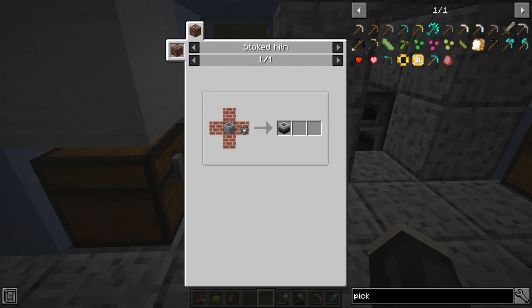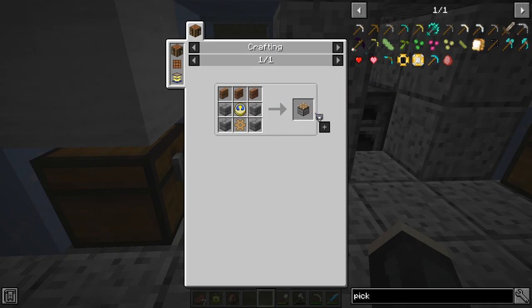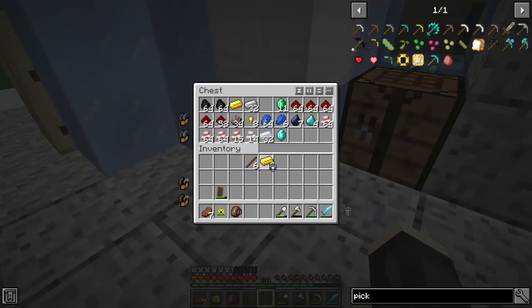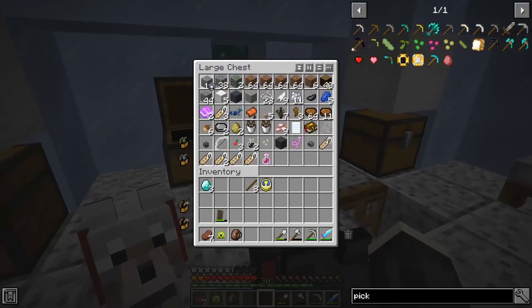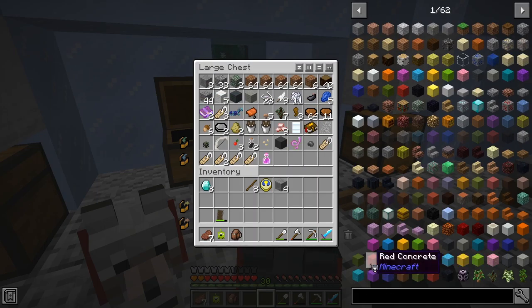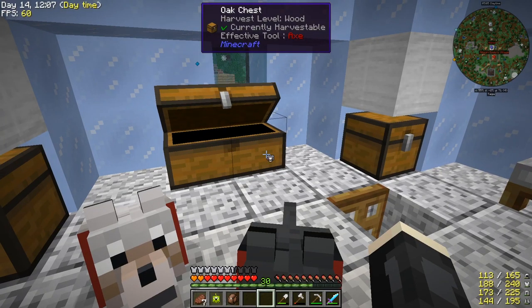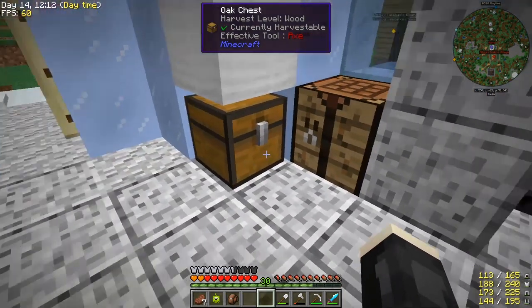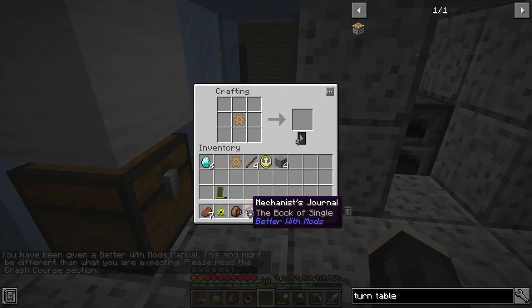Okay so how do you make a stoked crucible? It's an unfired crucible, and that is clay in a turntable. A turntable is plank siding — jungle plank siding — wait, I think it's any wood chiseled stone — just four stone, a clock, and a wooden gear. So a clock — I have stone here. I need a wooden gear, so let's see the turntable. The wooden gear is four sticks and four planks, no problem. Let me check the mechanist's journal.